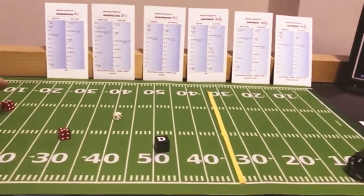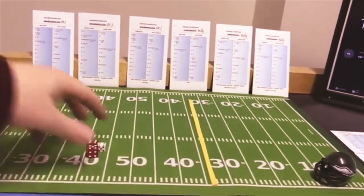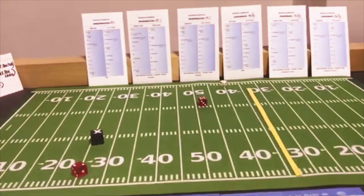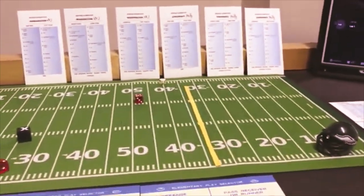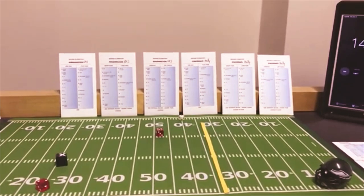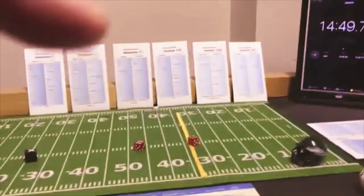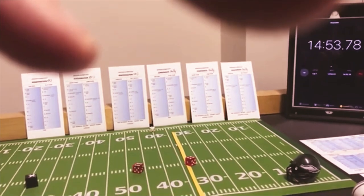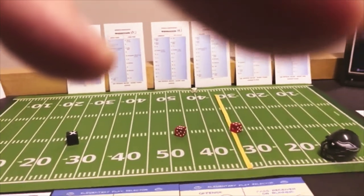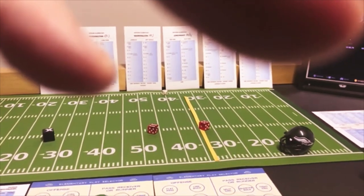They're going to do a short pass — and the Jets are just looking for the pass. There is a possible offensive penalty — that's a 7 on Peyton Manning's short pass card — an 11 yard gain. But let's see if there was a penalty — 10 on the offensive card. That's a 10 — third down — 16. So they will do that again — they're gonna go short to the split end. The Jets again are only looking for the pass.